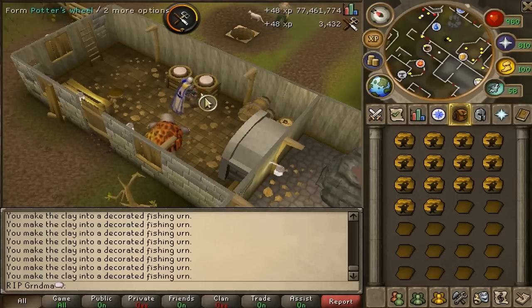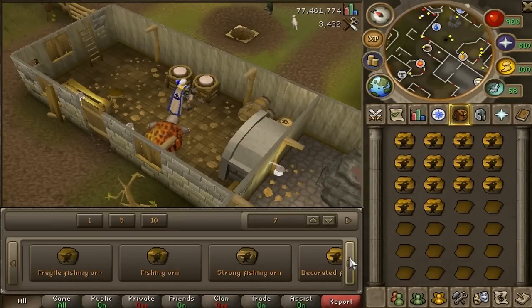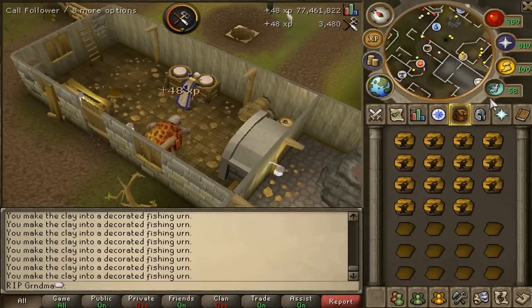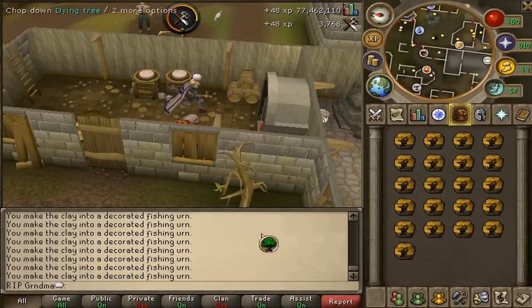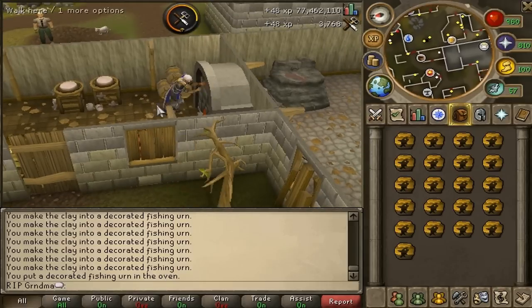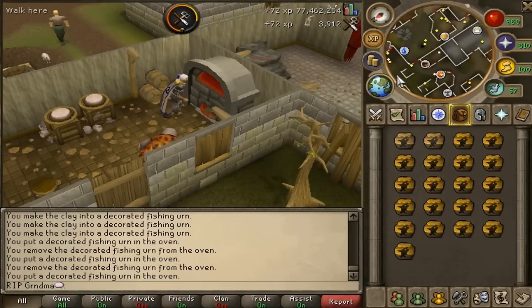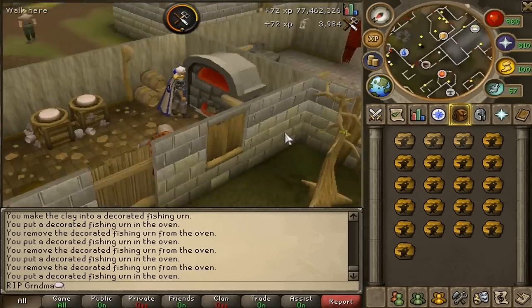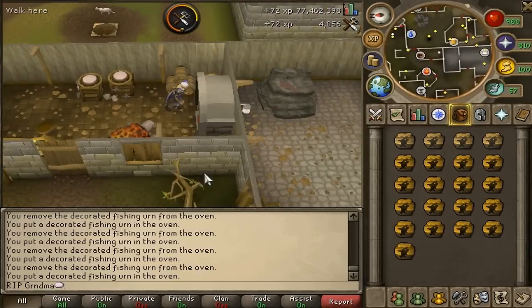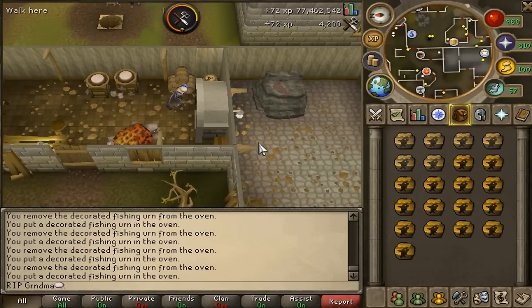Take beast of burden here so you can start the process of making more. You don't really have to because it's only just two clay and you'll waste a few seconds making one more urn. After you make them you go over here and use them on this. This is where it becomes sort of AFK because it takes a good bit for these to get turned into the cooked version. So it's pretty much AFK — you can maybe do homework while you're doing this.